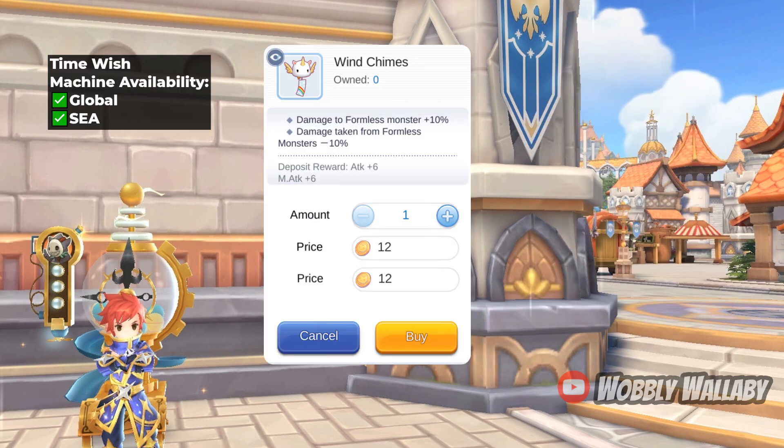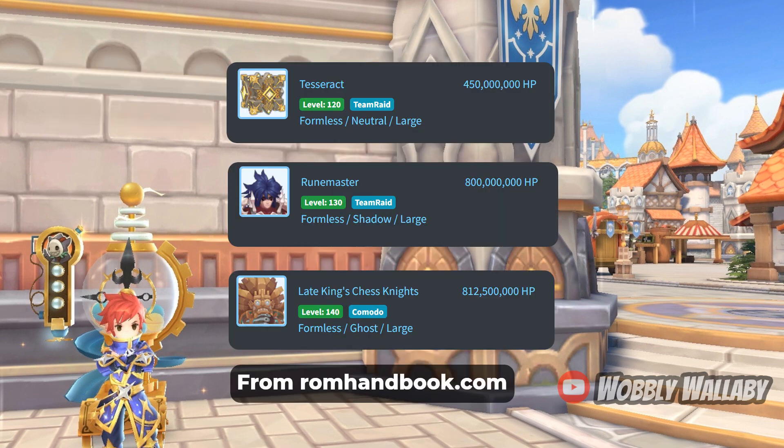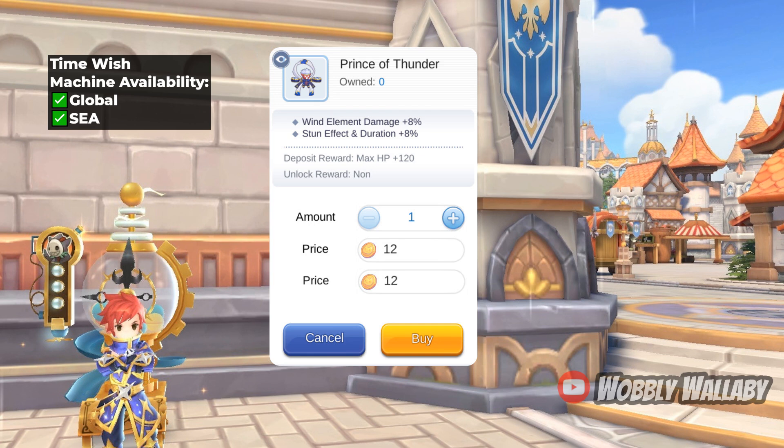The first tail is Win Chun's — the 10% damage to formless monsters is quite good. There are many bosses that are formless, such as Dantos Tower's Tesseract or Rune Master in Ponepe Museum; the Late King's Chest Knight is also formless. Next is Prince of Thunder, which is great for its wind elemental damage plus 8% and extended stun effect. This was the tail I used for Novice Guardian for the longest time.